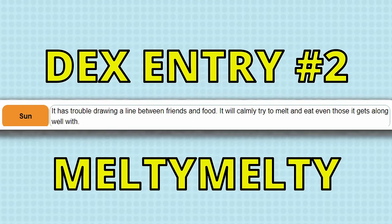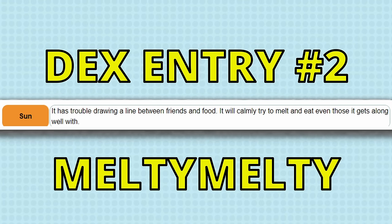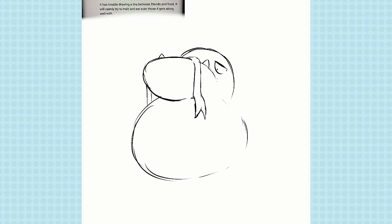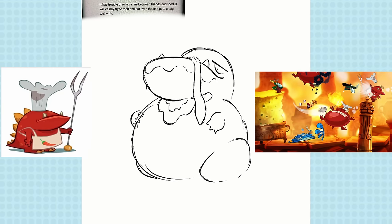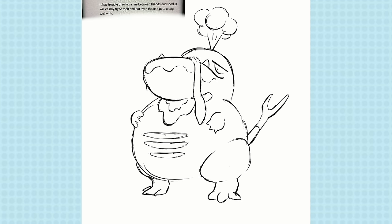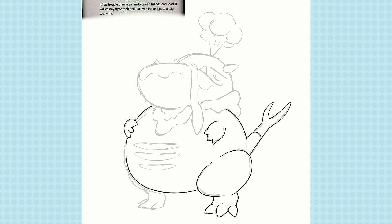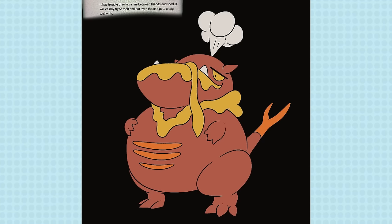For our next entry: it has trouble drawing a line between friends and food — it will calmly try to melt and eat even those it gets along well with. Immediately my thoughts went to some kind of gourmand Pokemon. For the actual design I was subconsciously inspired by the food lava area in Rayman Origins, especially those red dragons from it. I wanted to make a fun dragon Pokemon where the melting part would come from their lava-like saliva, almost like a cheese fondue. The fondue leaks down and forms a lizard-like tongue and even a cheesy bib. During the stream the chat had some great names but we decided on Melty Melty, feeling a bit like a Licky Licky mon.